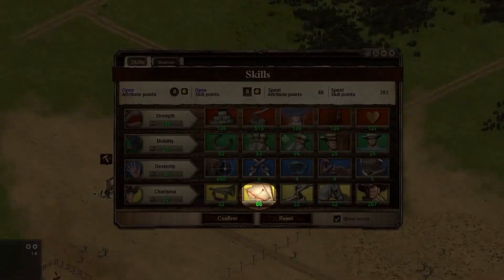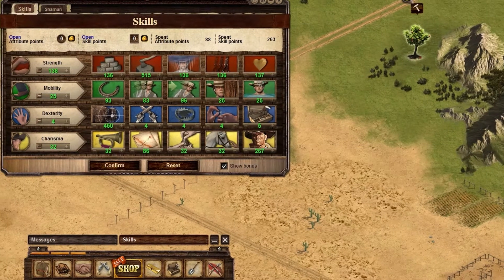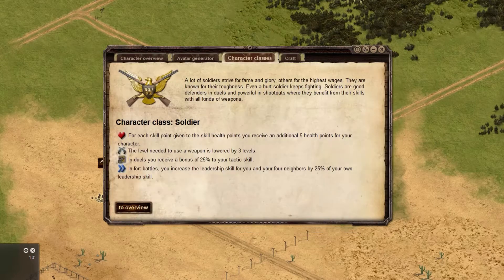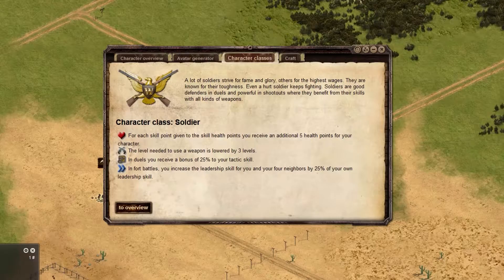Appearance and tactics also matter. Appearance is important when initiating a duel, while tactics is important while defending. If the attacker's appearance is higher than the defender's tactics, the attacker will get an aim bonus. The reverse is also true if the defender's tactics are higher than the attacker's appearance. Soldiers have an advantage in defense because they have a 25% increase of their tactics skill when defending in a duel.